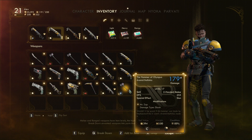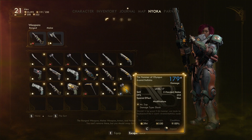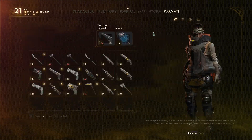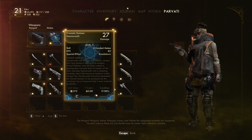I think one of you might be about to get a new toy. Wouldn't it be great if this hammer was made by Hephaestus, but it wasn't - Aramid Ballistics made it. So Nyoka, you have a new hammer. I've seen you use that actually, Parvati.